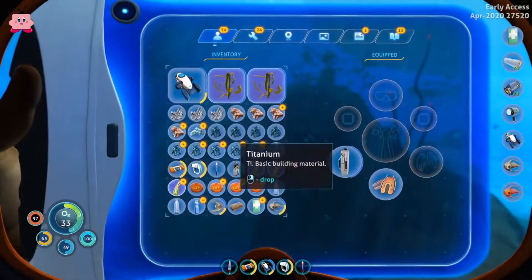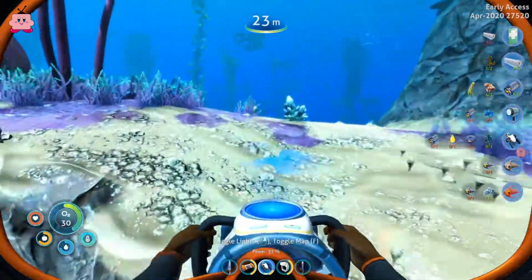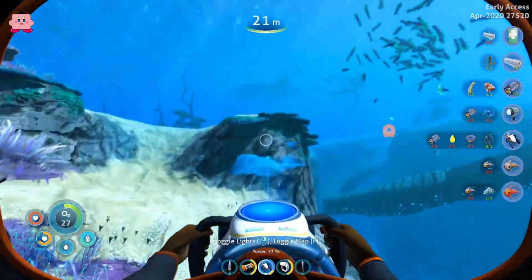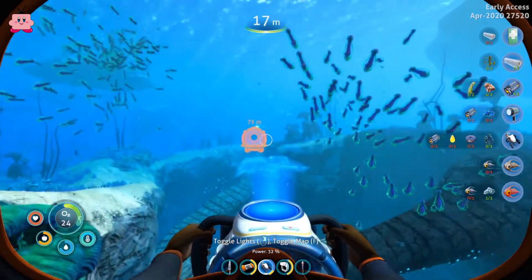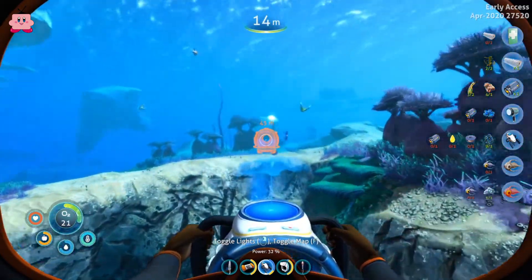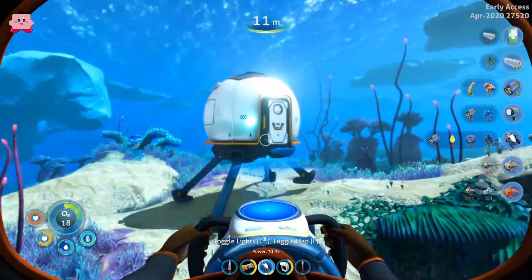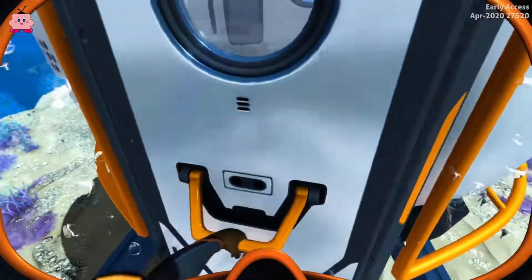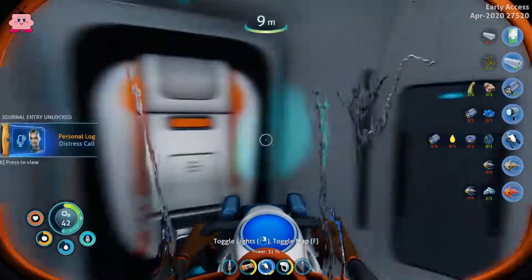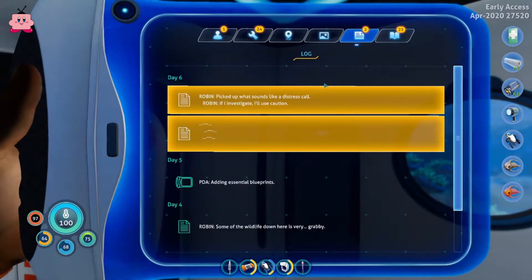I think most of the stuff is randomly generated, especially the fragments. My inventory is full but we can drink the water. There's no way to know where everything is. I think the big landmarks are maybe in the same direction or even the same spot, but the small stuff is definitely not always at the same spot.